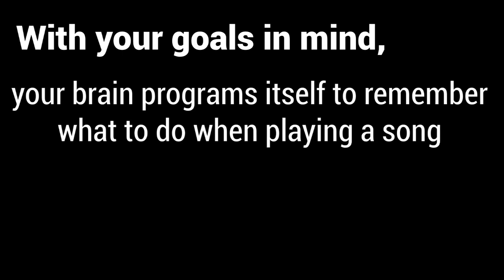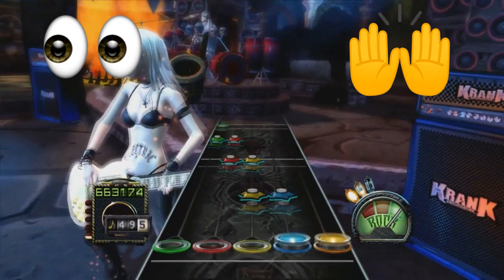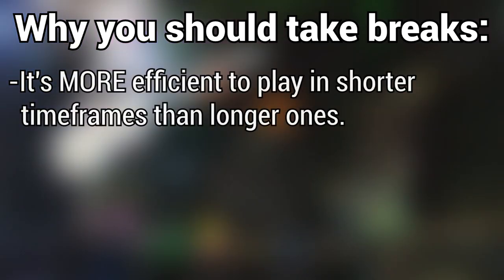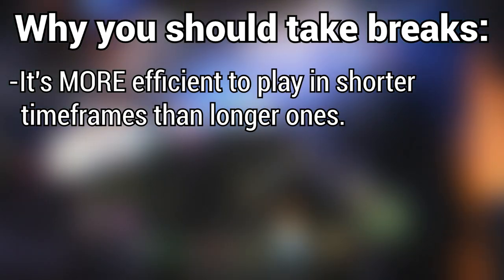Number 2: Stagger your playtime. Now that you have your goals in mind, the way the brain programs itself to remember how your muscles need to move in order to perform certain actions is a process of trial and error. Through visual and physical reception of what happens when you miss notes and what happens when you hit notes, your mind will automatically adjust itself in the future to begin doing the correct motions more consistently. However, there is a catch: the brain cannot keep up with a consistent play schedule. And believe it or not, it's actually more efficient for your mind's gameplay recognition to play for shorter timeframes than longer timeframes.